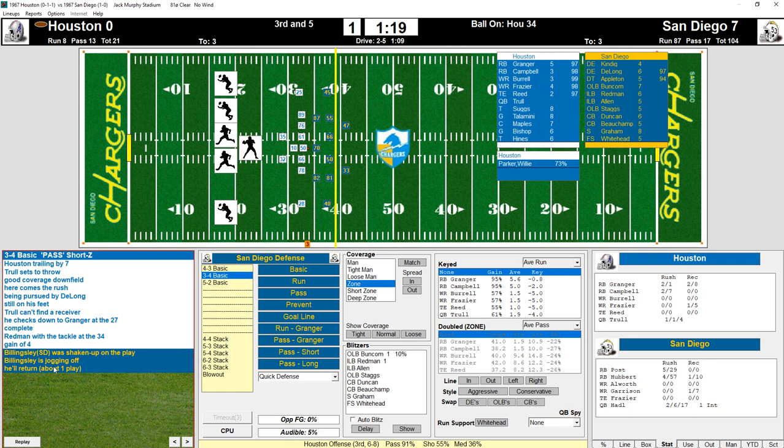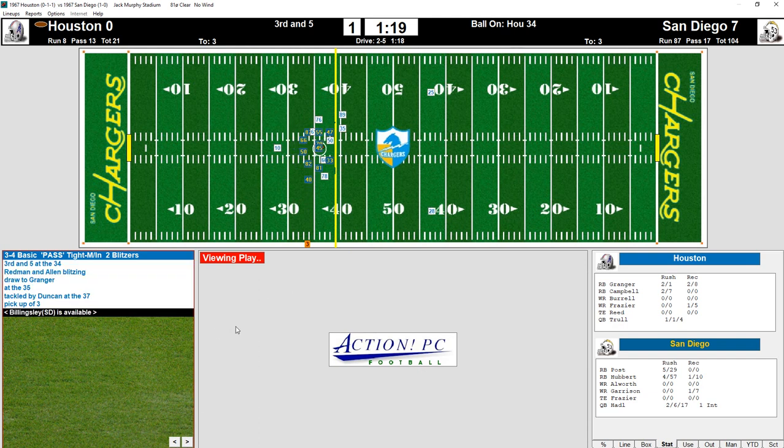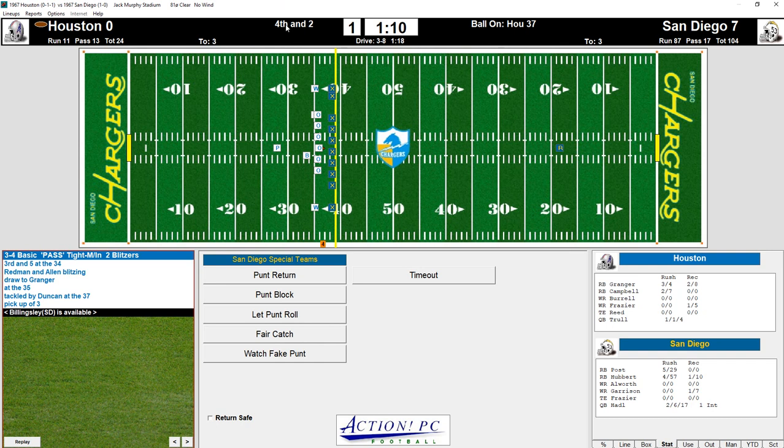There was an injury to Billingsley, so we have a third and five. We'll press and play for an inside run, forcing the throw outside. Let's blitz a couple of linebackers. You see 10% here — that means he's already at 10% fatigue because he had blitzed before, probably with the auto blitz. So that's what that means. Let's go with a regular pass.